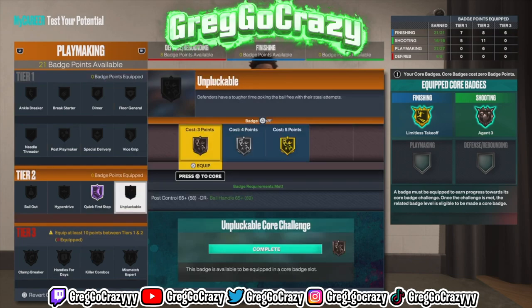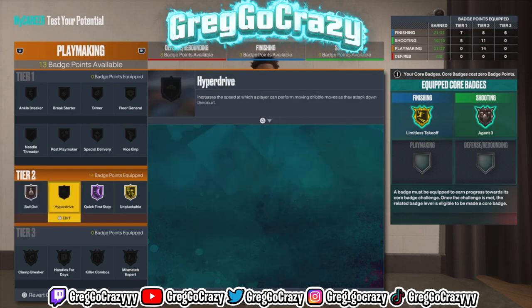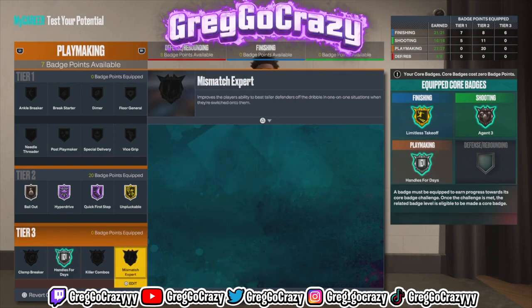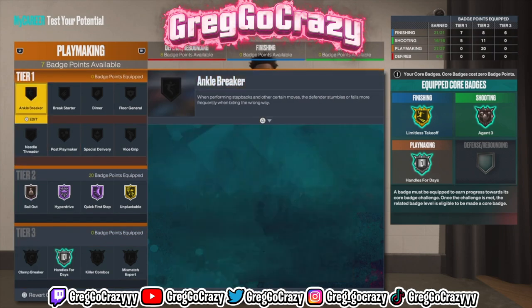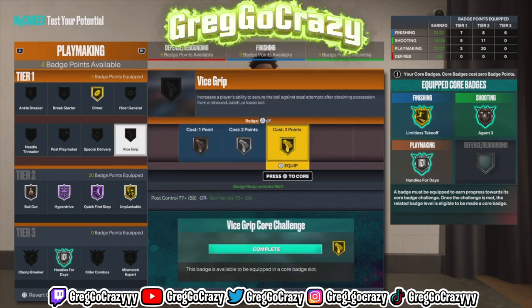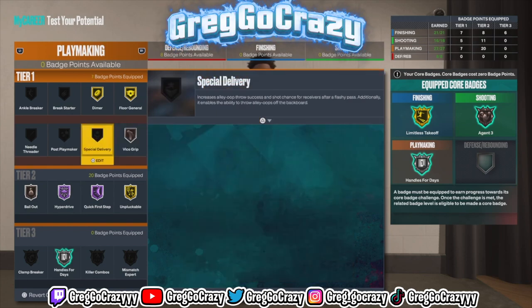On this build I also put Agent Threes, which is a good badge. For playmaking, I put Quick First Step on Hall of Fame, Unpluckable on gold, and Bail Out on bronze — bronze Bail Out is required for all your builds. You can also take off Hyperdrive on Hall of Fame, though they say it doesn't really work like that, but I'd put it on gold. And put Floor General on gold too — it's Russell Westbrook, he boosts all his teammates' stats.